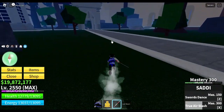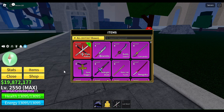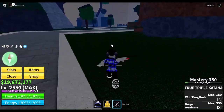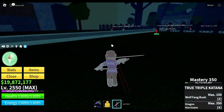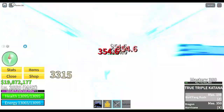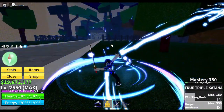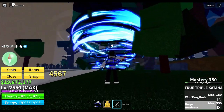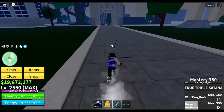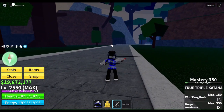Now it is time to show the true triple katana — my first mythical weapon in my inventory, which looks so cool. Wolf Fang Rush — that's cool. Dragon Hurricane — yep, that's awesome. This sword is so cool, seriously, and the animation of the slashes is amazing. I love this.